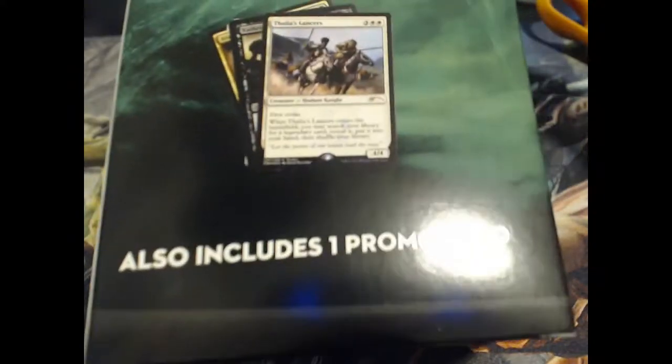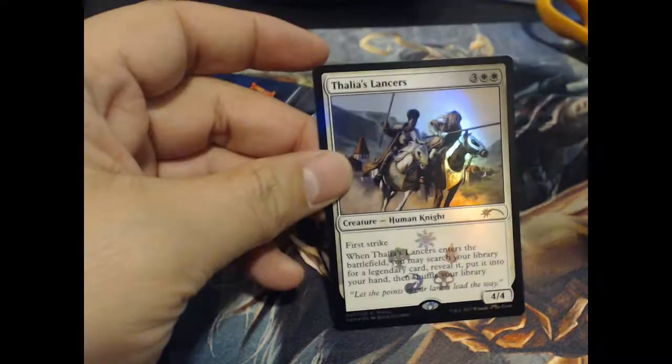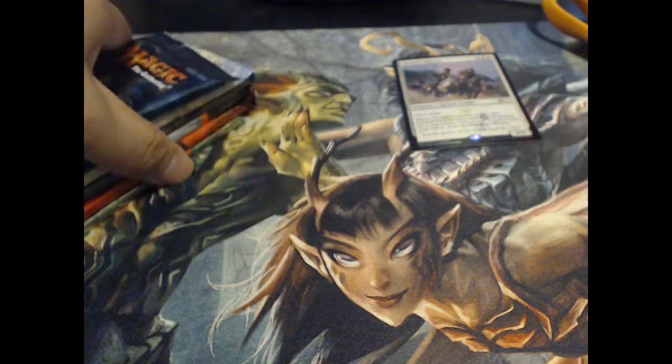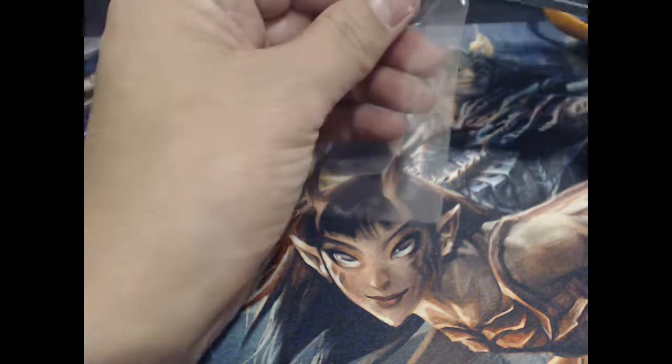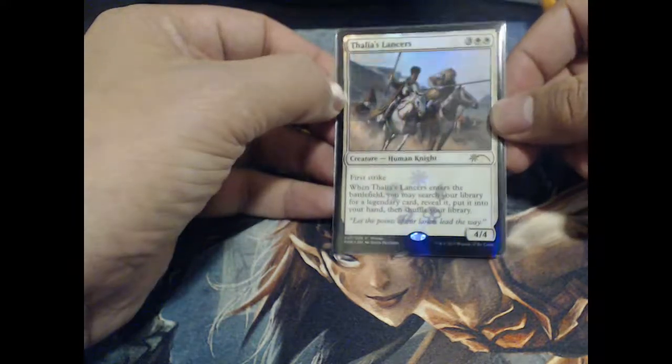Alright, there we go, nice cut into there. So can anybody guess what the FOMO card is going to be? Probably the Lancers, I'm thinking. Zanker was right — it's a nice, shiny promo. Cool.